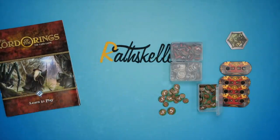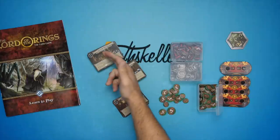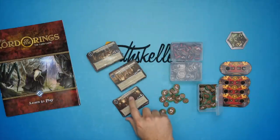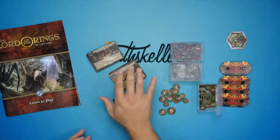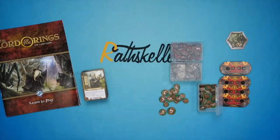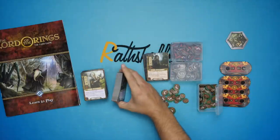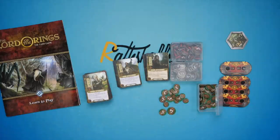The game comes with three scenarios — the same ones that were in any previous printing of the core box: Passage through Mirkwood, Journey Along the Anduin, and Escape from Dol Guldur. Same cards for all of that, no difference there. We've also got player cards, and I've got two pre-made decks already here. These are all the cards that come in the core box — two decks as well as all the remaining cards, which let me modify those decks or make new ones.